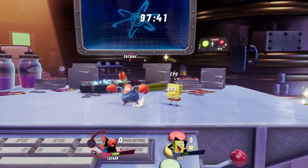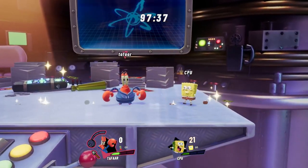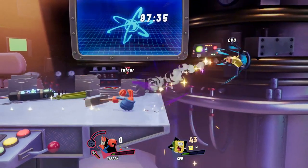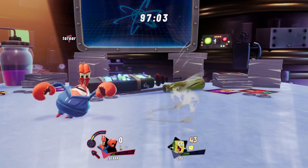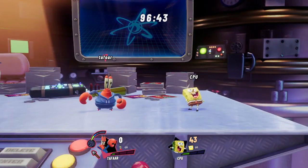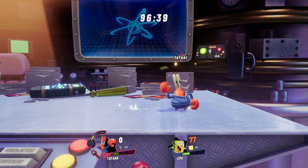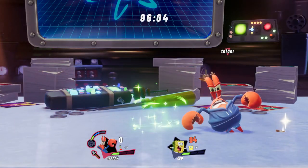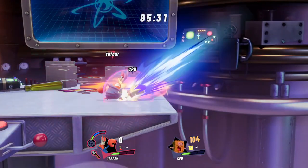Next up, Mr. Krabs' side special. When at money meter level 1, Mr. Krabs will lunge forward with Tally Ho, knocking opponents away. You won't be able to follow up without slime cancelling, but at money meter level 2, pressing the special button again will perform Back to Oblivion, allowing you to combo into another one of Mr. Krabs' moves without having to spend slime. Finally, at level 3, you can press the special button one more time for Playtime's Over, a very powerful finishing flurry that will send enemies flying.